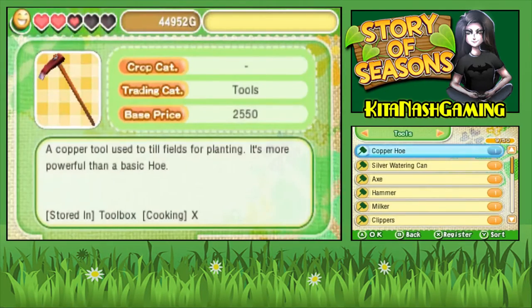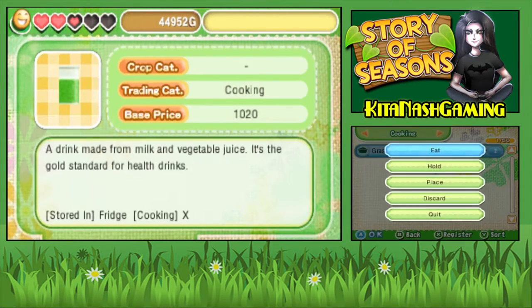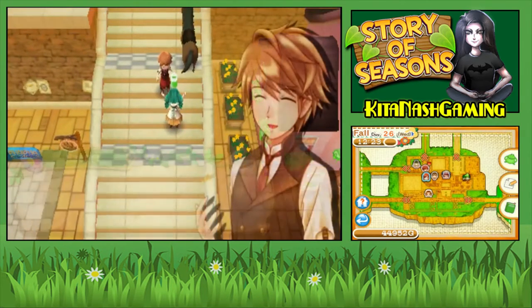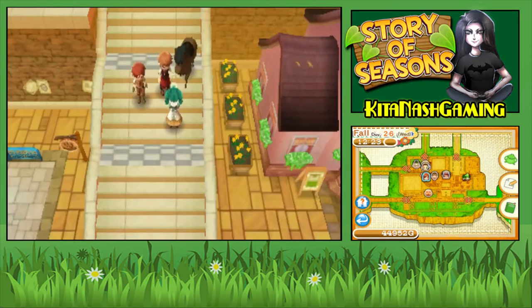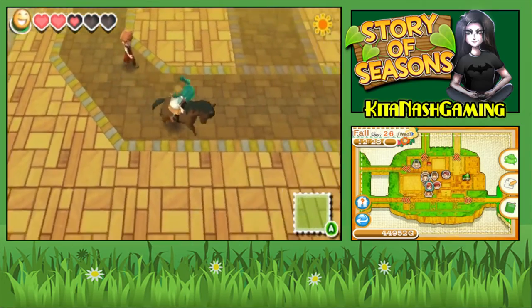I figured something out — Rieger likes this grass drink thing. I actually got three of them because I did a request at the Trade Depot. I think Silk Country wanted like eight milks or something. I always try to do those requests because they give you extra items, and a lot of times they're items you can't get yourself easily — like one time I got eggs, and obviously I don't have any chickens. But yeah, I got three of these grass drinks, and Rieger likes them, so I gave him one already. Here's the second one. Love me. Go away, Fritz. Don't cock-block me, Fritz.